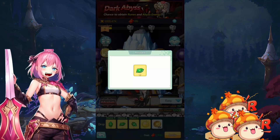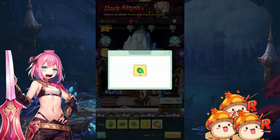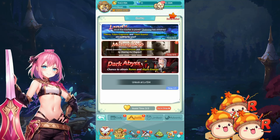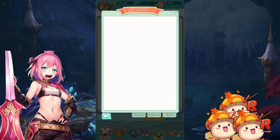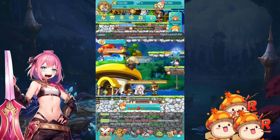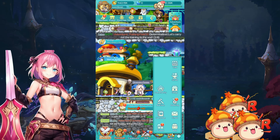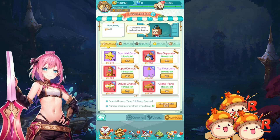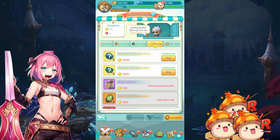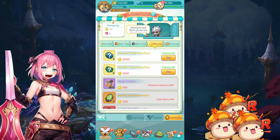He didn't seem to drop any runes, so it looks like if you clear it six times you get a guaranteed rune. There's also a two-star rune optional pack. I definitely want to get a sequel rune — you can reduce enemy healing effect. Looking at the shop, you can get a random two-star rune pack for 2000, and we got 20 from one run. Seems hard to get runes.